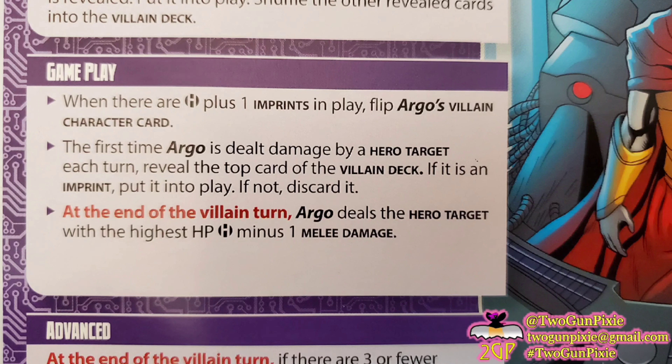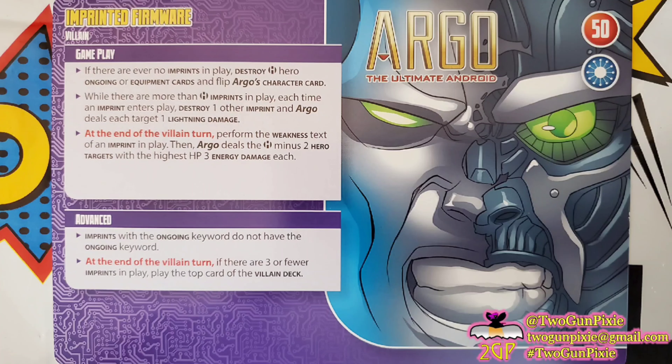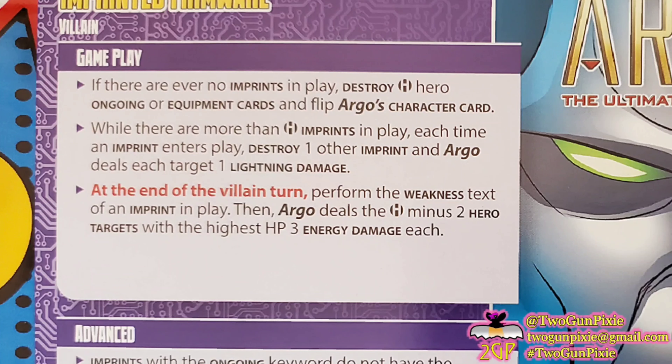The Argo the ultimate android villain card is an oversized card that shows you it's a difficulty one villain. On the right-hand side, you'll notice it's listed as having 50 hit points. Right underneath that is the Nemesis symbol — this is the particular symbol of Dr. Metropolis. Dr. Metropolis is the arch-enemy to Argo the ultimate android. This means that in combat they are plus one damage against each other — each will do whatever damage they do, and if it's against the other one, it's going to be one point higher.